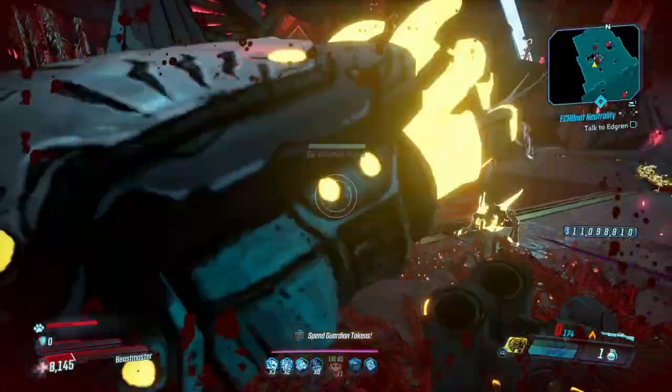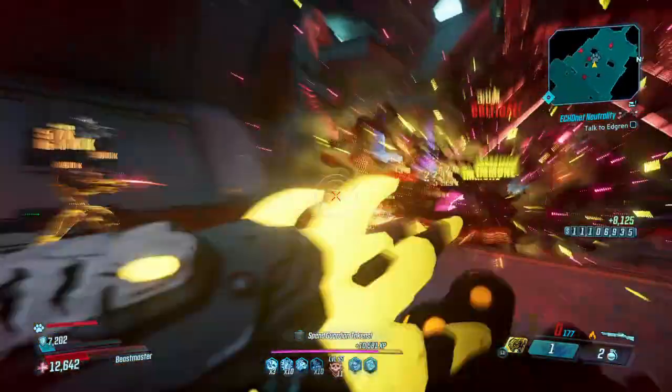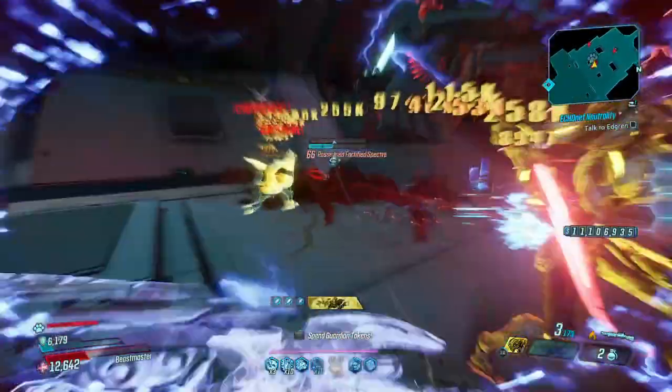We'll just kill a few of these enemies and then cut the boring section after we open this door. Let's go ahead and use Fade Away.